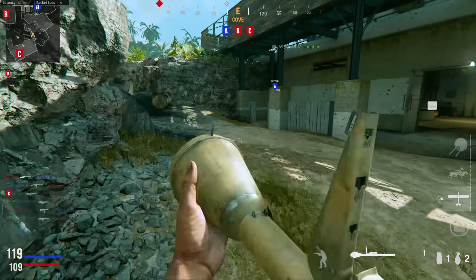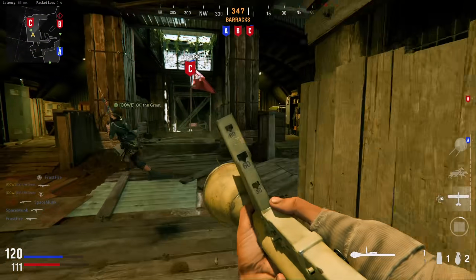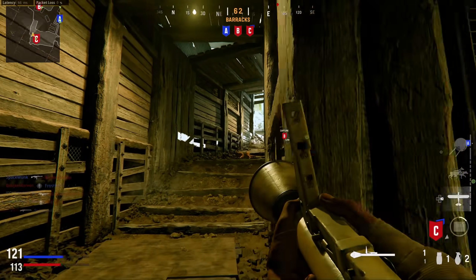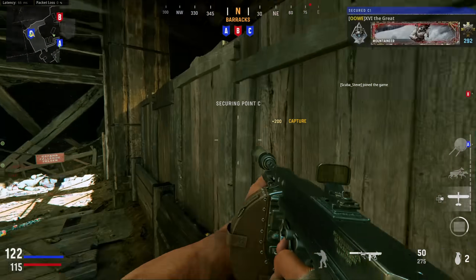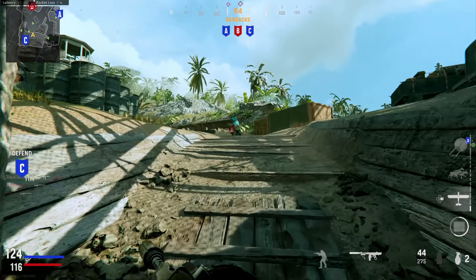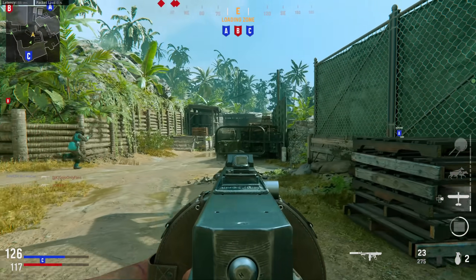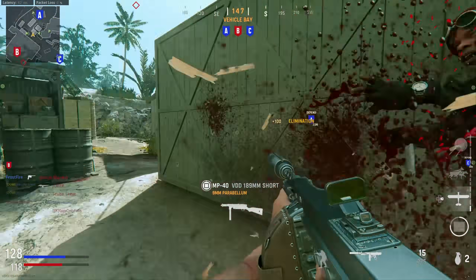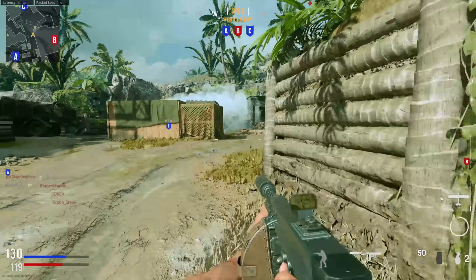One of my biggest arguments is that this style of mini map significantly slows down the general gameplay pacing compared to the older style that showed unsuppressed fire as a red dot for everyone. The more information you give players about enemy locations, the more likely they are to seek out fights. When you hide that information, the fear of the unknown causes people to play far more cautiously and slowly. Also, when you fire an unsilenced gun, knowing enemies can see you encourages you to keep moving and reposition.